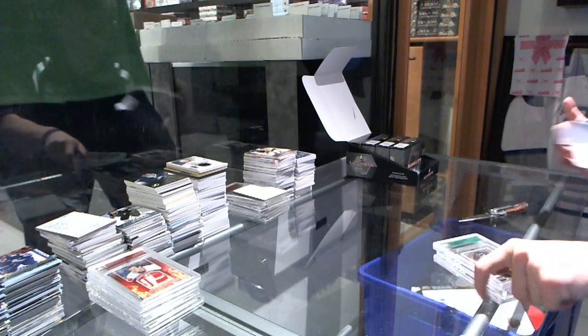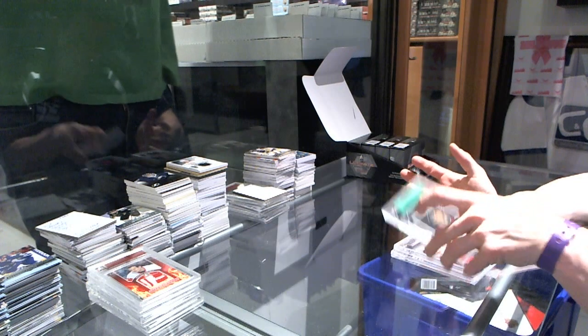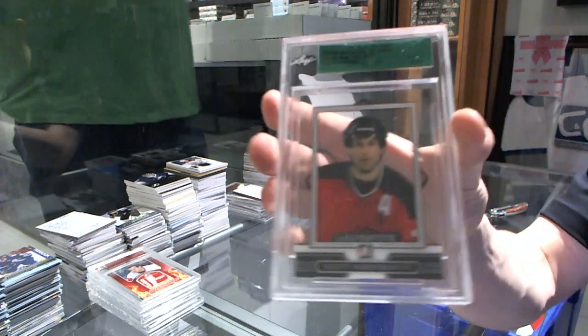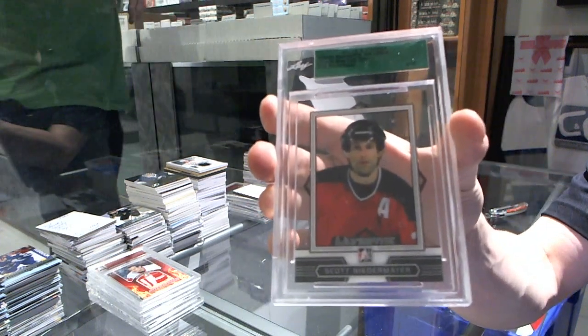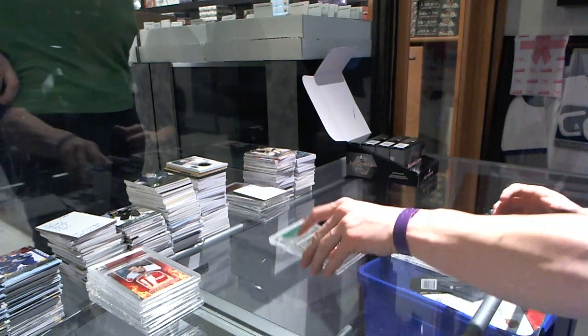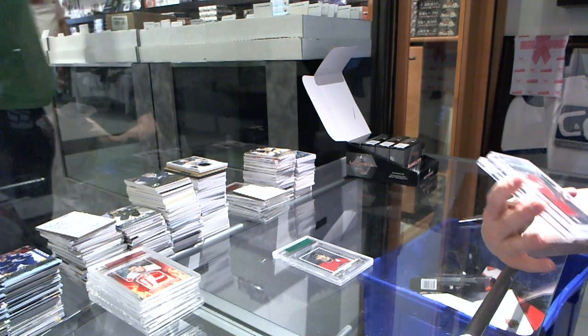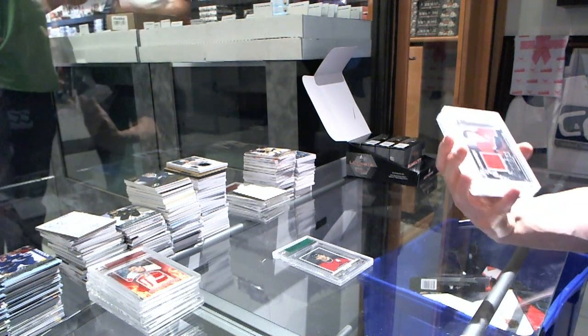We start with a base card numbered four of twenty, Scott Niedermayer. We've got a Cup Heroes game-used jersey silver, numbered twenty of twenty — Maurice 'The Rocket' Richard.